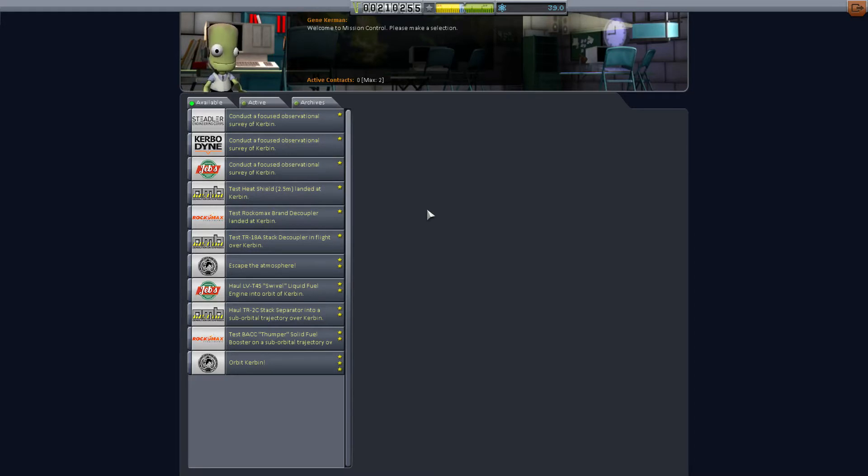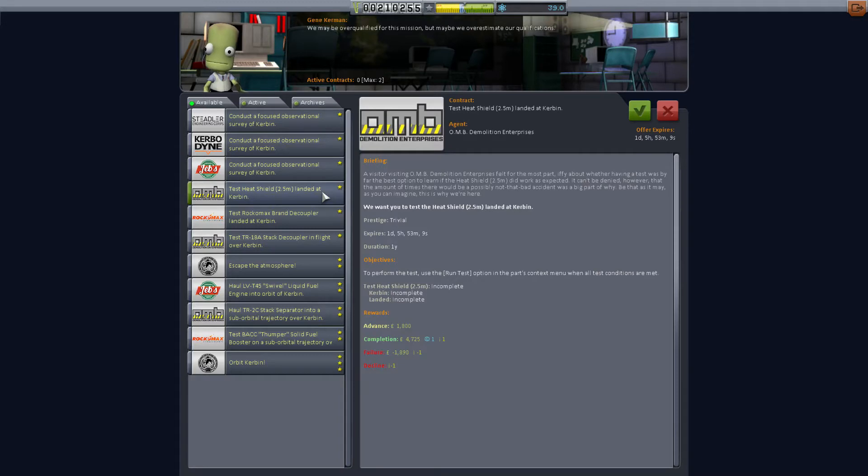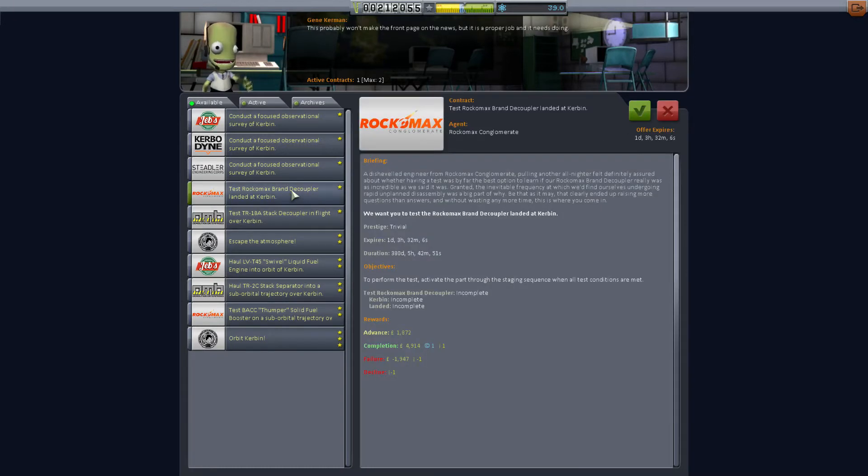I think we are definitely ready to escape the atmosphere. We've got some SRBs, we've got the swivel liquid fuel engine, and we've got some fuel tanks. Escaping the atmosphere should be fairly easy at this point. Orbiting Kerbin is also doable but a little trickier, especially since we haven't upgraded any facilities yet and with small fuel tanks the part count goes up. Actually, I was about to click escape the atmosphere, but there's a couple of tests we can do landed at Kerbin — a 2.5 heat shield and the Rockomax decoupler — and I have an idea of a slightly cheesy way to satisfy both of these.